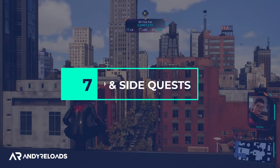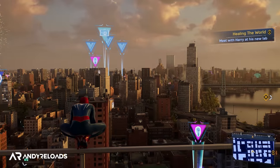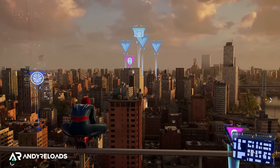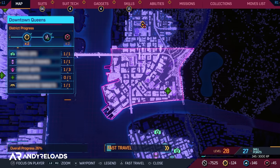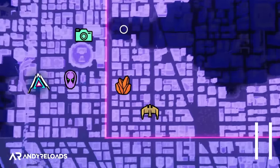When you are exploring the world, your new augmented reality spidey lenses will allow you to have a look at all the activities in your immediate vicinity that you can complete. I'm going to run you through what each one of these map icons means very swiftly from my in-game notes, as well as a bit of educated guesswork, so let's pause and zoom in here together.